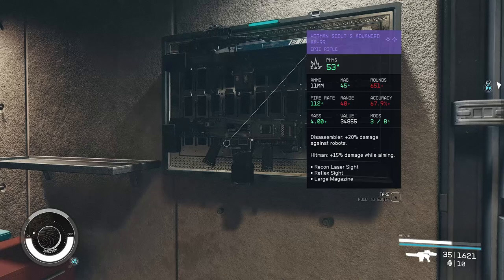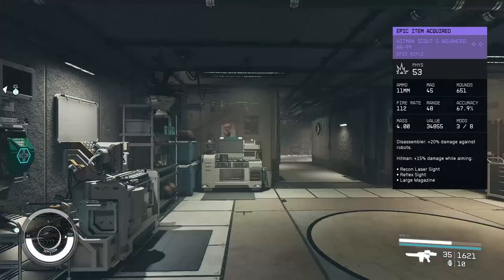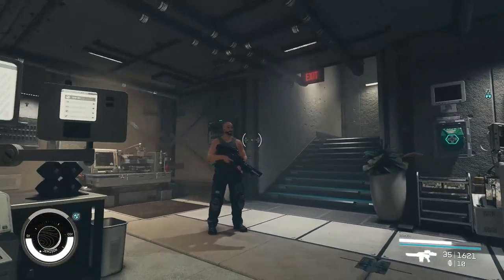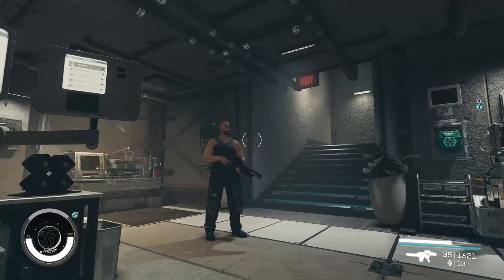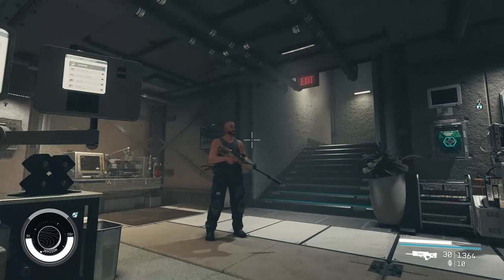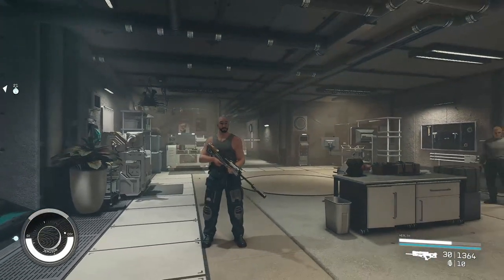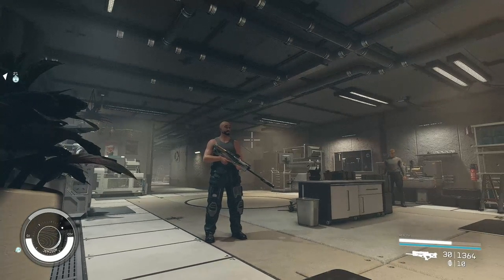Hitman Scouts Advanced AA99 Epic Rifle — should we? Yeah, let's take it. What we did last time, while we're down here, is pull out this weapon and we added the scope. We wanted to add the extended barrel but we didn't have the resource for that. And with our sniper rifle we extended the muzzle, and I think the scope I want — I need parts for that as well, so we'll go and get those.